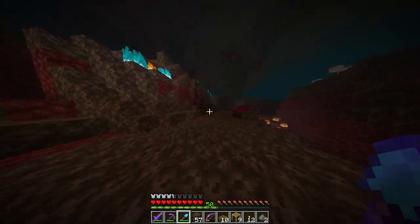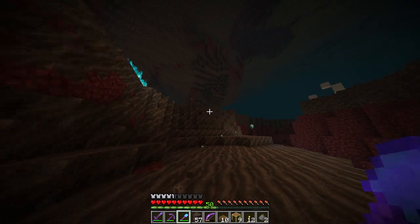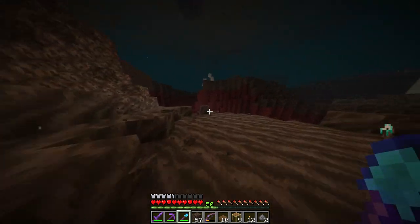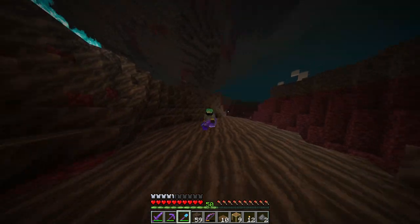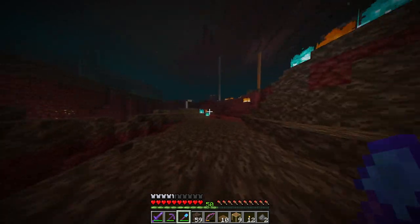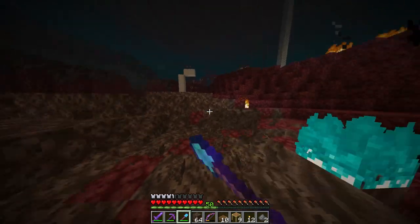Quick progress update: I'm getting soul sand for the ceiling. Soul Speed is amazing — these boots handle it really well. We're probably going to need to make a soul sand highway somewhere in this world because this speed is absolutely insane. I still really wish it didn't take durability damage, but it's such a cool enchantment.